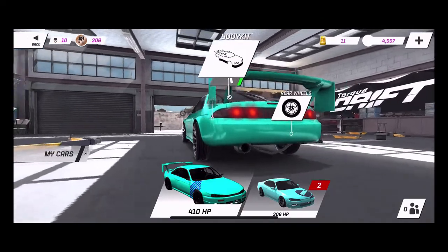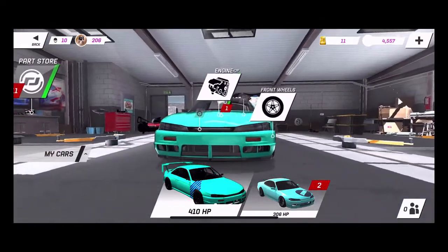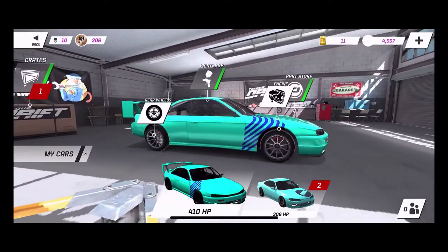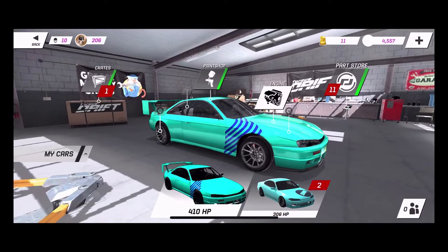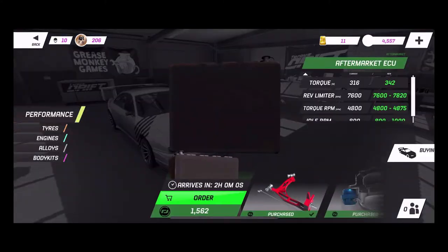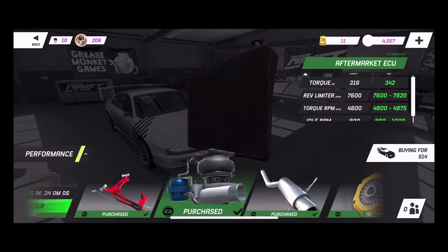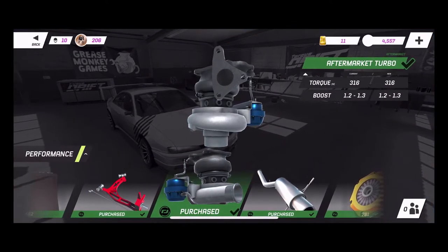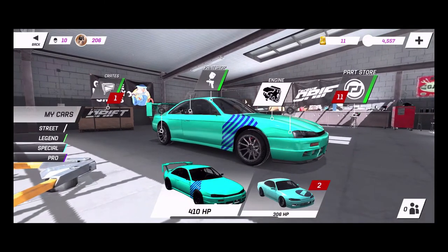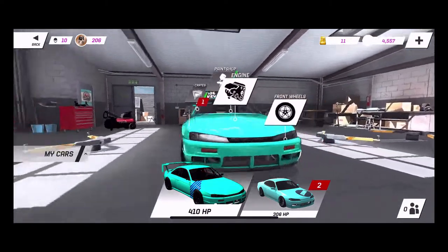In the garage you can see the roll cages, exhaust, interior — all the way down to crash bars in the front. There's so much customization on these cars: parts stores, engine upgrades, Wisefab suspension, turbos, and stuff like that. We can get more into that in a later episode.